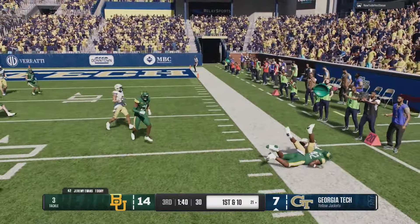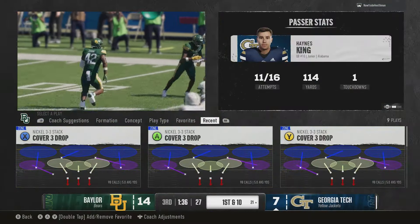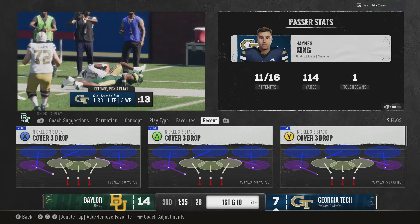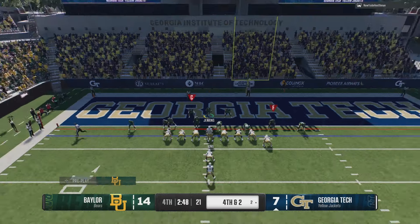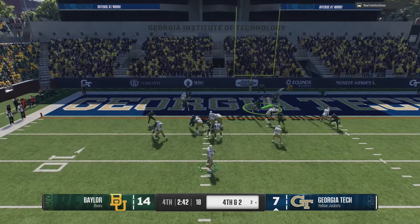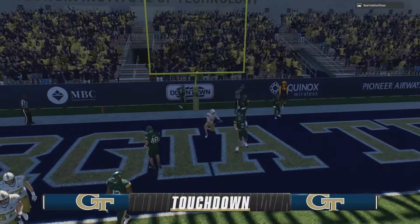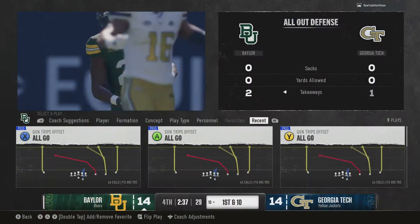Cover 2 or Cover 2 Man — doesn't matter which one. Get a corner route out there — this is a touchdown. Come on, that's a linebacker — yes sir! Know when to take advantage of Cover 2 and Cover 2 Man. That dive animation needs to be removed from this game — who in the world goes straight to their knees first? Jump at the man. I haven't seen it in Madden but it's crazy. O-line situation here — this could go either way.